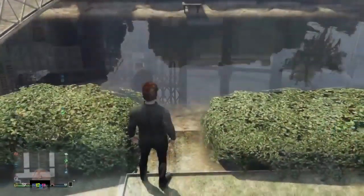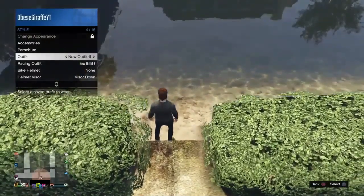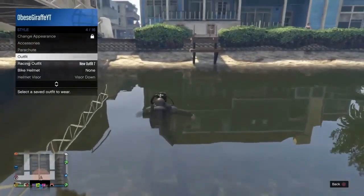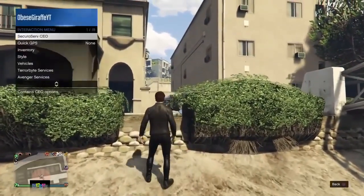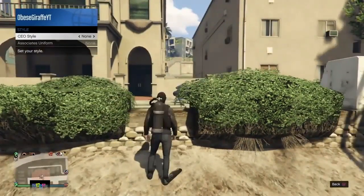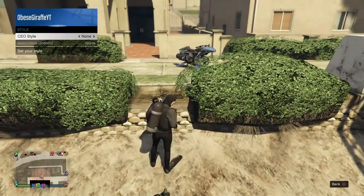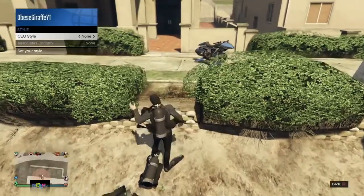Go over to some water and open up your interaction menu, go to Style, and get ready to select one of your outfits. Walk into the water and just as you're about to go all the way in and start swimming, select your outfit. This might take a few tries, but if you do it correctly you should hear the outfit get selected but nothing should happen. Go out of the water, then go to your SecuroServ CEO, go to Management, then Style, change it to one of the outfits and then change it back to None — every time you do that it should take the scuba tank off. If you don't get this result, you didn't get it and you'll need to try again. It can take a few tries and you only need to do it once.